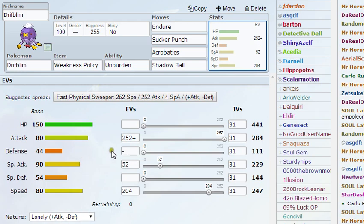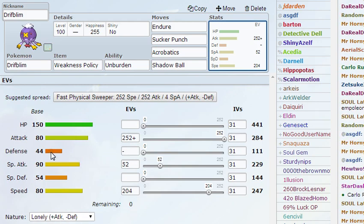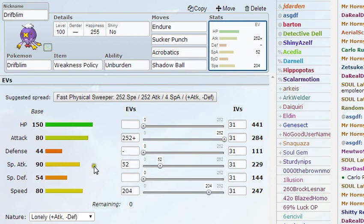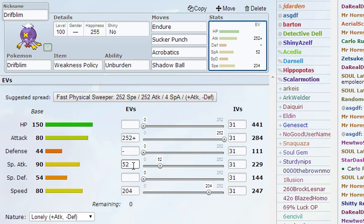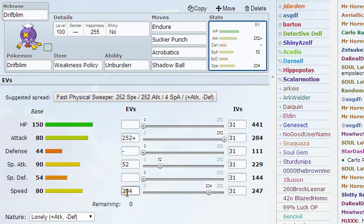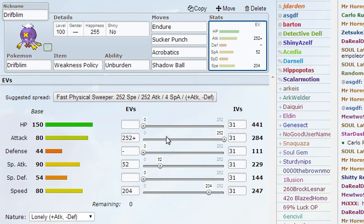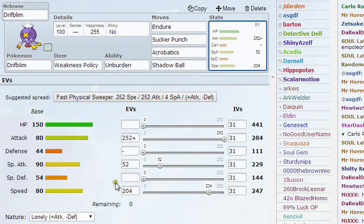I gave it a Lonely nature — minus Defense — since its defense is terrible anyway and you'll be using Endure most of the time, so living on one HP means you won't really need to worry about your defense. The rest of the EVs go into Special Attack. I found that 252 Speed wasn't necessary, so why not make the Special Attack a bit stronger? I gave it 52 EVs in Special Attack so that Shadow Ball would do quite a lot on a physically defensive Marowak or Sandslash.